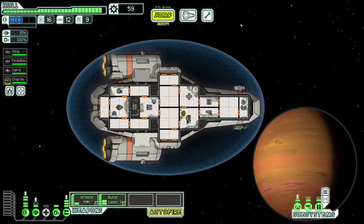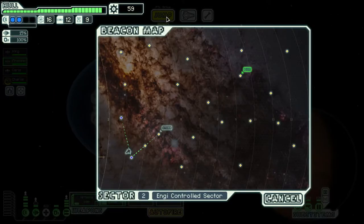Once you have four crew members for those, staff someone in doors for blast door protection, then someone in sensors — it's not hugely useful but it helps. After that, staff any remaining crew — you can have up to around ten — in places like oxygen. Not because it gives a big boost, but because if oxygen is damaged you'll have someone to quickly fix it, same with cloning or the drone bay.